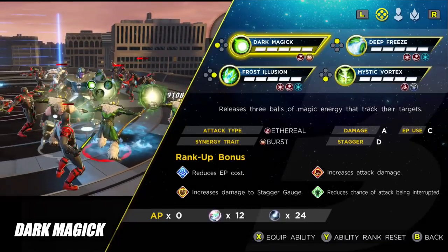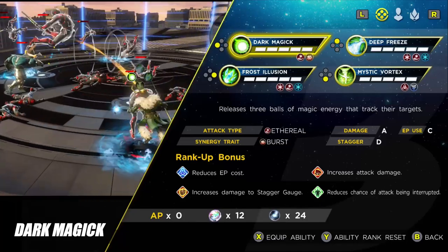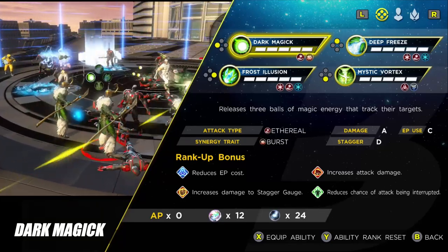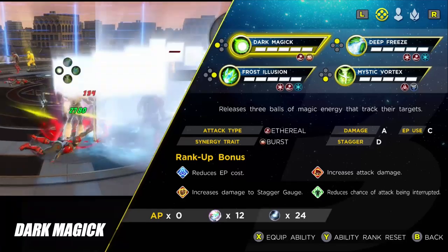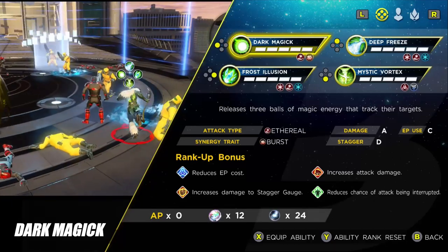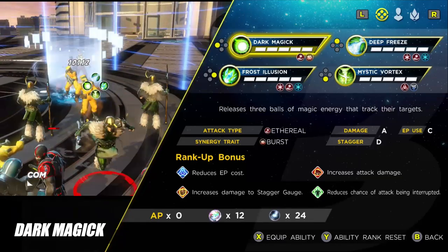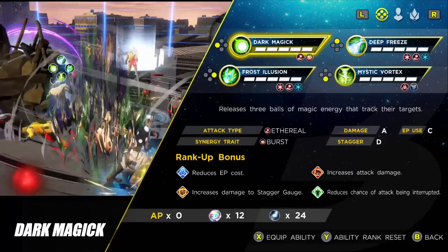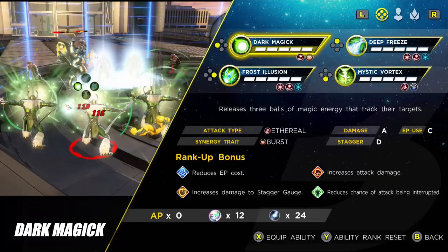The first ability is Dark Magic — you throw out three magic balls that hit various targets. Against a single target, all three balls hit, so you're doing triple the damage. If you've taken out trash enemies and the boss is stunned or staggered, fire this off for really decent damage. Alongside that, if you cast Mystic Vortex first, you can get a Cell Synergy — cast the tornado, then follow up with Dark Magic for a synergy attack as well.